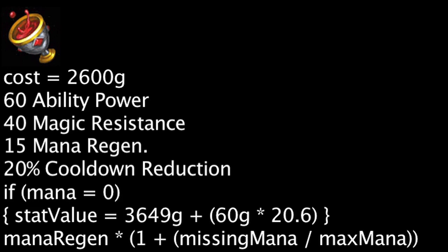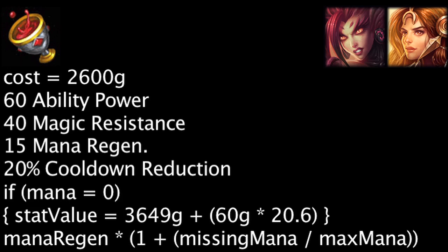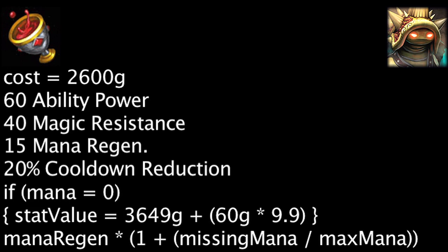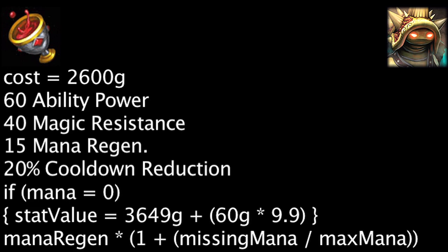On the champions with the highest level 18 mana regeneration — Leona, Zyra, and Cassiopeia — Athene's Unholy Grail will become cost effective by an extra 1236 gold when they have no mana. On the champion with the lowest level 18 mana regeneration, Rammus, Athene's Unholy Grail will become cost effective by an extra 594 gold when he has no mana.